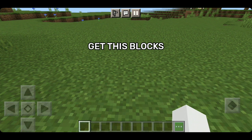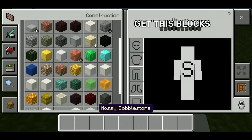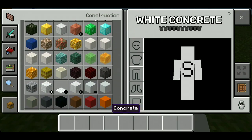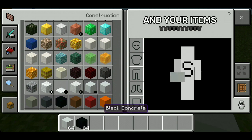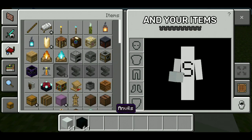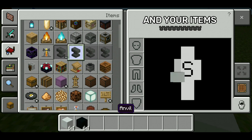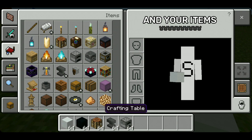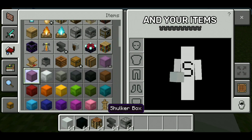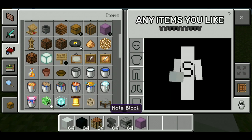First of all, get these blocks: white concrete, black concrete, and your items — any items you like, such as anvil, furnace, crafting table, shulker. Any items you like.